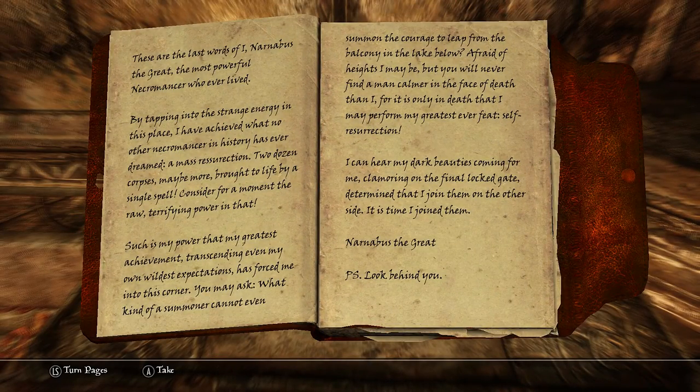'These are the last words of I, Narnibus the Great, the most powerful necromancer who ever lived. By tapping into the strange energy in this place, I've achieved mass resurrection — two dozen corpses brought to life by a single spell. Such power has forced me into this corner. What kind of summoner cannot summon the courage to leap from the balcony into the lake below? Afraid of heights I may be, but it is only in death that I may perform my greatest feat: self-resurrection. P.S. Look behind you.'